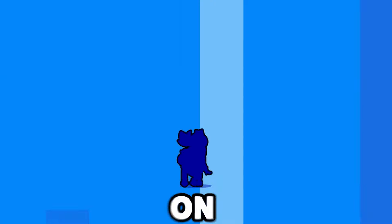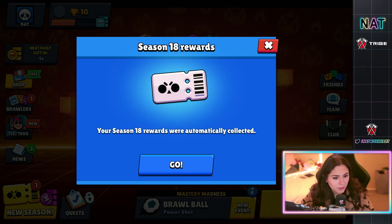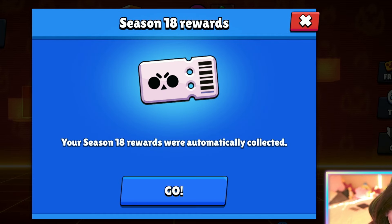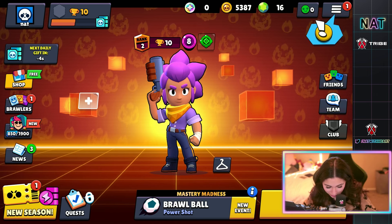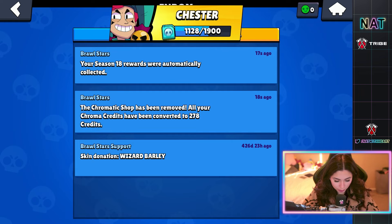We are opening a bunch of star drops on all of my accounts. Let's get into it. On this account I have season 18 rewards. Let's open them up. We got 95 credits and a day five some coins, and we got some more credits.